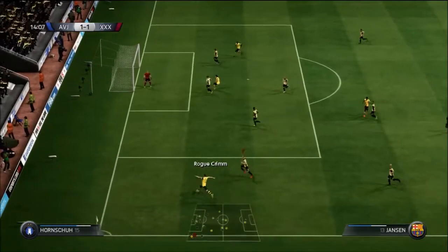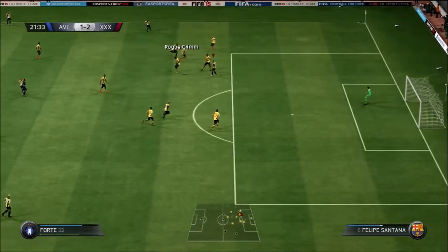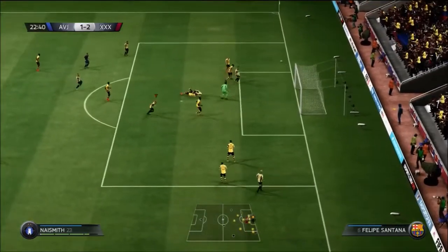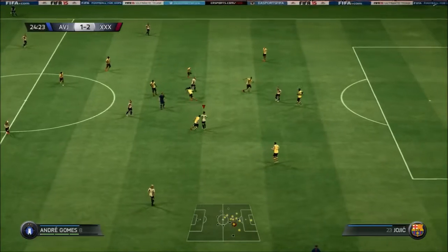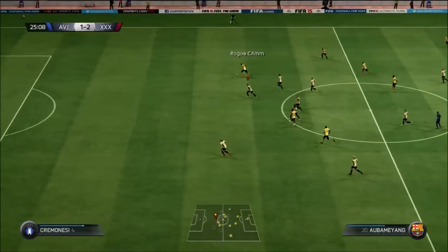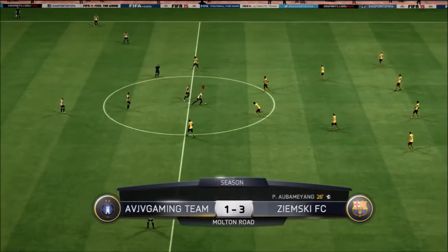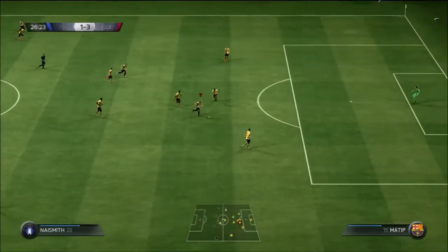He intercepts with Jansen, plays a one-two with Aubameyang, gets a cross in, and Adrian Ramos just overpowers my bronze defender to make it 2-1. We get through with Naismith again with a finesse shot — great save by Weidenfeller. Then we hit the crossbar, which really rattled — could have been a beautiful goal. Aubameyang again shows why he's going to be insane in my team. With him and Reus on the wings and Ramos in the middle, opponents will really struggle to defend.